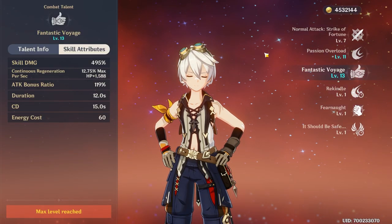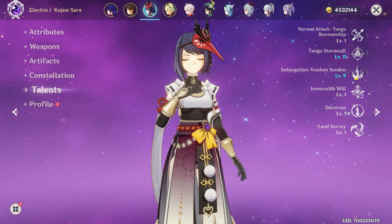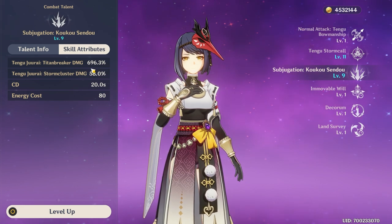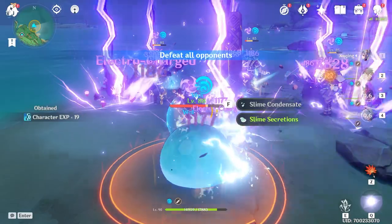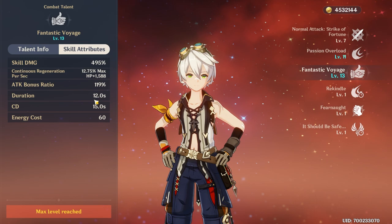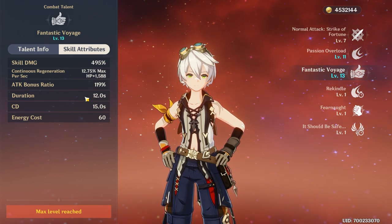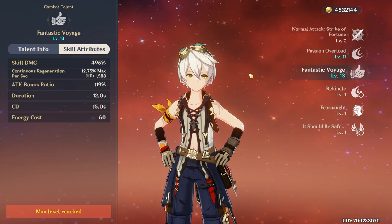One thing I did want to mention about their talents is their actual damage. Binny has a nice respectable 495% skill damage, but Kujo Sara at level 9 already has almost 700%. At level 13 that's gonna jump up to 870%, with the extra little lightning bolts going up to 72%, and you'll have 6 of those with C4. Obviously a huge advantage Binny has is his double duration — so you can use his burst, swap to someone like Eula, and ride out the entire burst duration, then have it explode with Binny's boost still active.